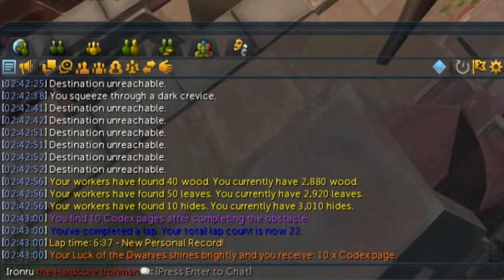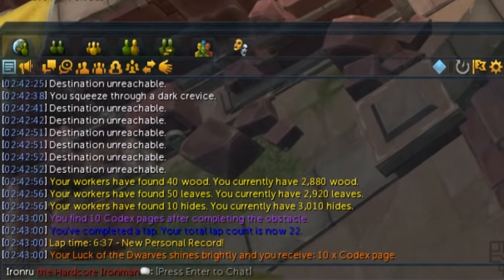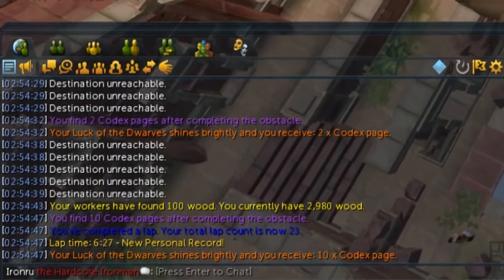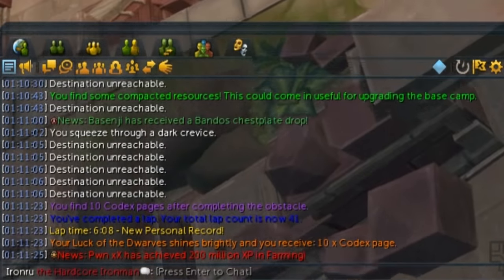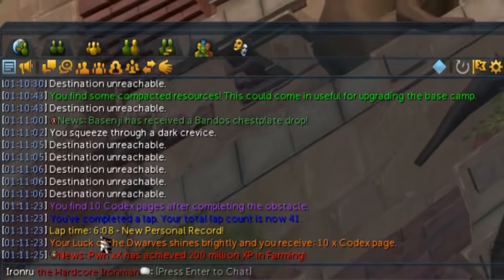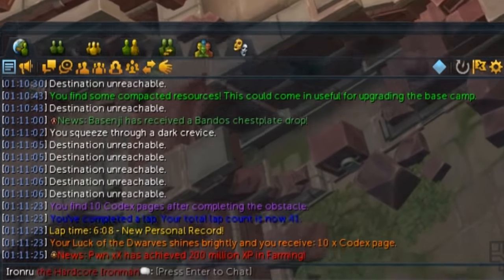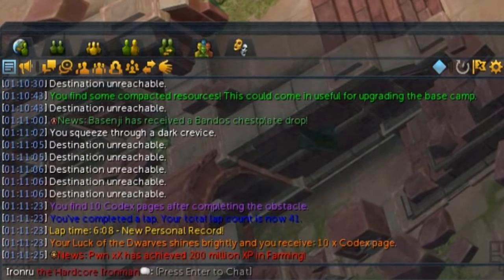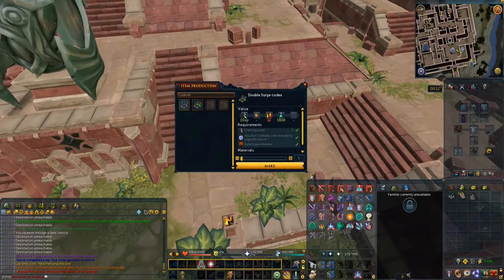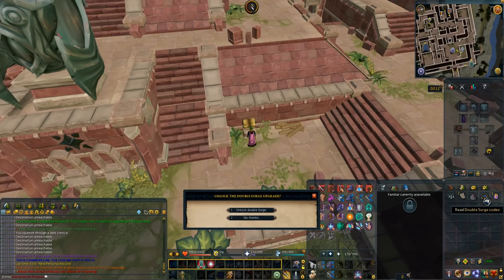First lap back with Surge, Bladed Dive and Mobile — I got a 637. There's a 627 — another 10 seconds saved. My last lap for the codex — I got a 608. Just over six minutes without double surge, just with single surge and Bladed Dive. I'm happy with that. I want to make a double surge codex — thank you very much game. Let's learn that — feels good.